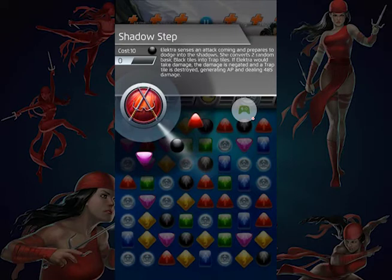One of the nice things about having Elektra is she can just take a ton of punishment for your team and not lose any HP. At one cover she converts two basic tiles to trap tiles, so she can take two hits unless those trap tiles get matched. For the 3-star version, it goes up to four trap tiles. The one trade-off is that the 4-star Elektra deals a bit less damage than the 3-star version — I honestly think the extra trap tiles are more valuable, but it's a pretty cool power either way.